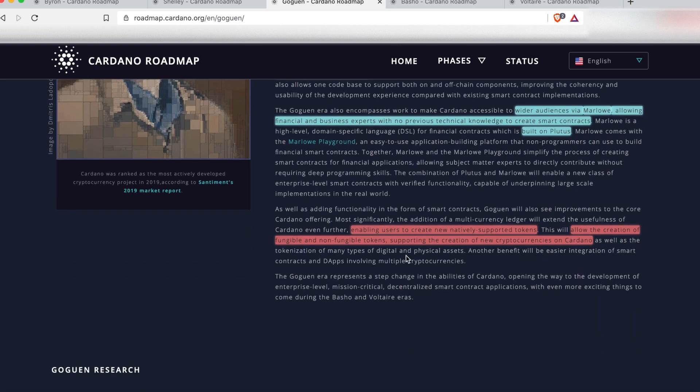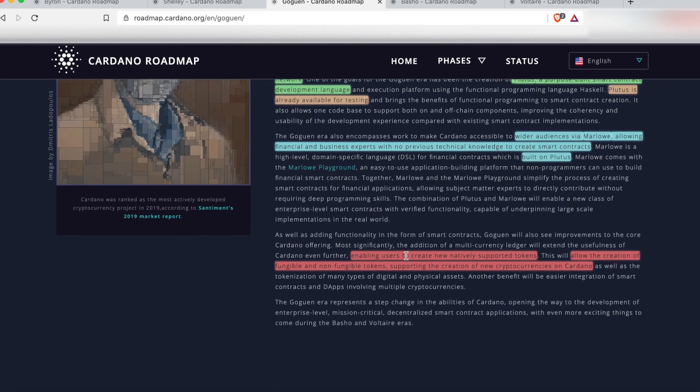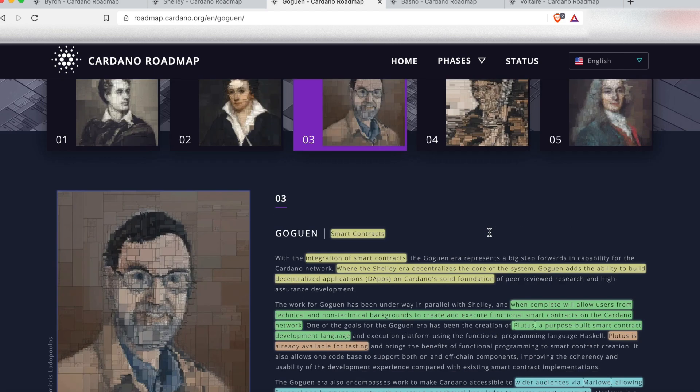Additional goals for the Goguen release are to enable users to create natively supported tokens — including fungible and non-fungible tokens — and to support the creation of new cryptocurrencies on Cardano. ADA will still be the primary cryptocurrency on Cardano, but users will now be able to build their own tokens on top of the Cardano network.